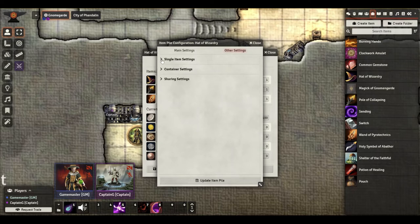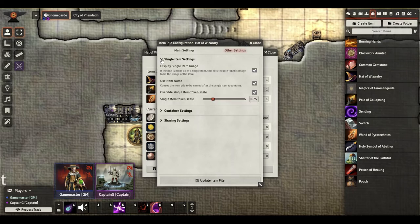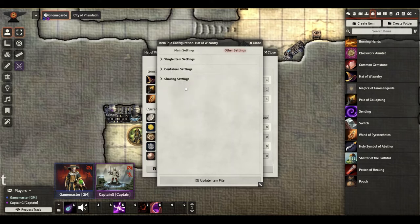First we go to Single Item Settings — this is assuming you're just going to drop a single item on the ground. I've turned 'Use Item Name' off and it didn't change anything, so I'm not sure it even works. But this says to use the pile token image as the image of the item itself. There's also Override Single Item Token Scale, meaning you could scale the token if you want. Honestly, I leave all these alone because I'm going to override them at the token level anyway.